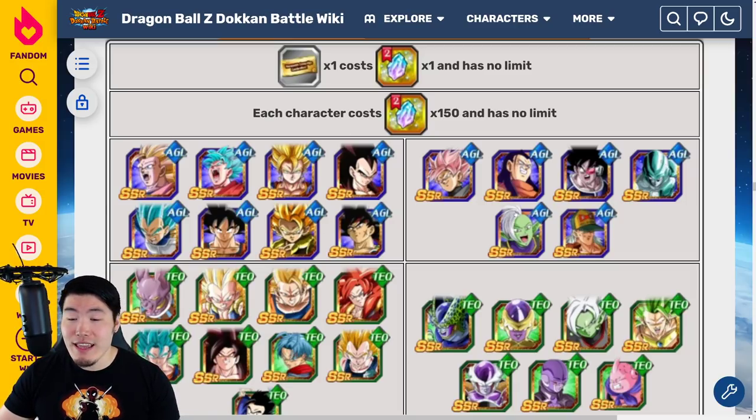For the extreme AGL side, I wouldn't pick up any of these guys for the cost, but out of the extreme AGL units, I really like Super 17 — he's fairly underrated and pretty good on the Androids team. And then we have the Rose, who is quite a good extreme support and can get some good defense after taking some hits, but it takes him a little bit of time to build up. He's not my favorite but he's decent. So for AGL I would say SS4 Vegeta, Bardock, Gogeta, and then maybe Super 17 — those would be the ones to look at if you're looking for an AGL unit.